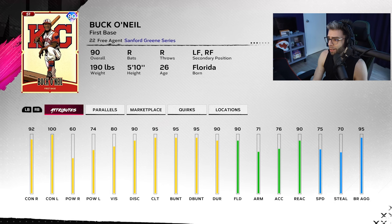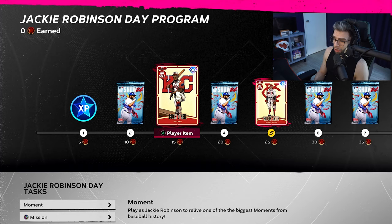Buck O'Neill has got to be 90 for the position because this card is nuts — 92 and 60 versus righties, 174 versus lefties with 80 vision. Button ratings through the roof, clutch is good, defense is diamond. He plays left and right field as well and really runs well too. Honestly a very good card.